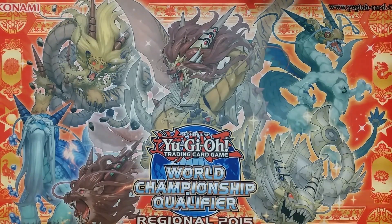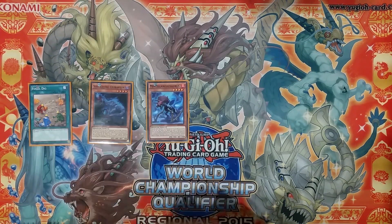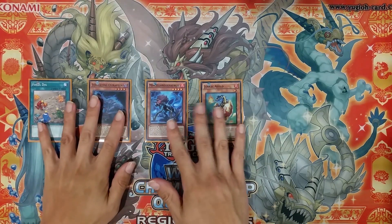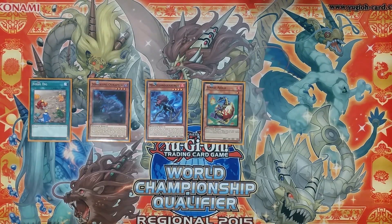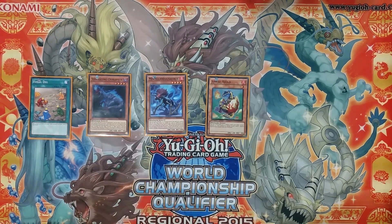The next engine I want to talk about — and also the main engine in this video — would be the Dinosaur Engine. The Dinosaur Engine is composed of these four cards mainly. The main card you want to be maxing out on no matter what would be Fossil Dig, which lets you search any level 6 or lower dinosaur from your deck, so you can search any of these guys directly.